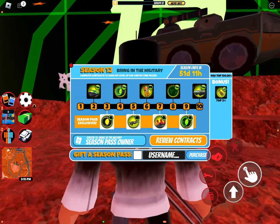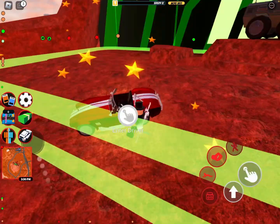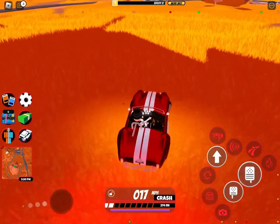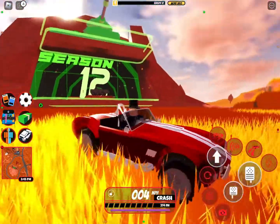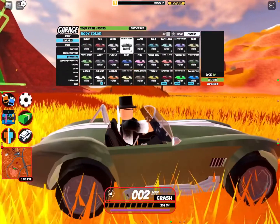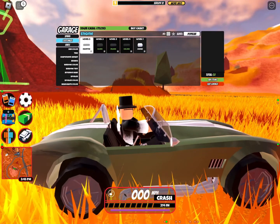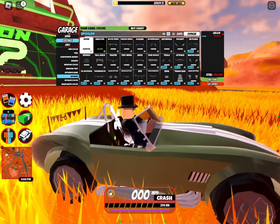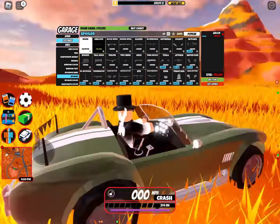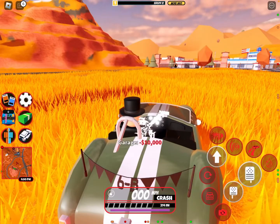Over here you can see all the season rewards and the bonus prize. The hyperchromes look a bit different - a bit shinier and a bit nicer - and they also added a few new garage items, such as Military Green. They also added a new spoiler called the 6 billion spoiler, celebrating Jailbreak's 6 billion visits, and this is for $10,000, and I've just bought this.